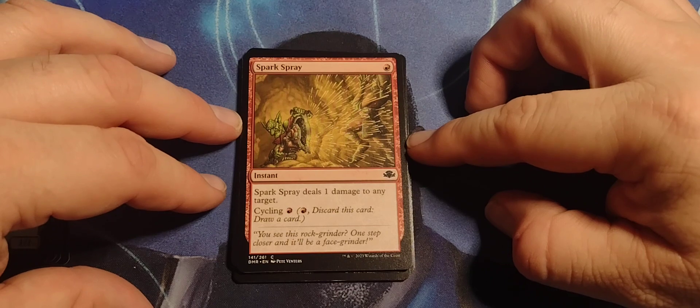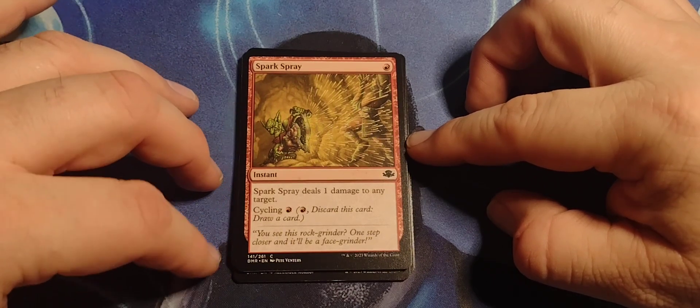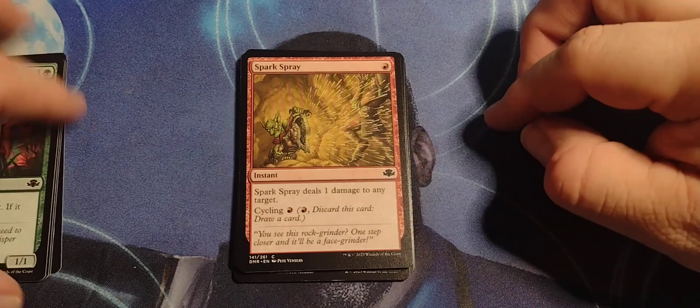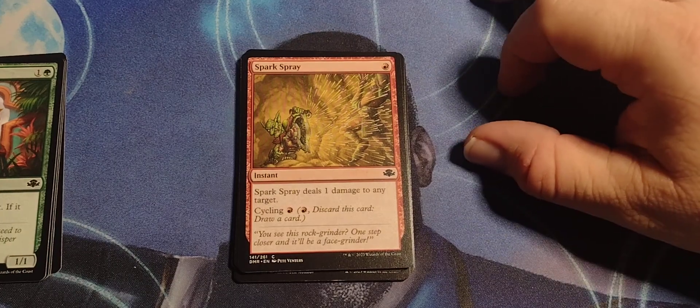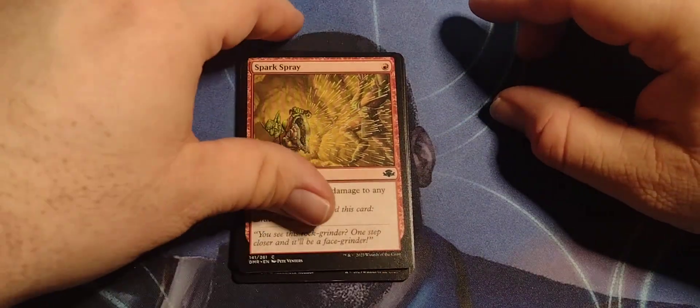Spark Spray — the artwork looks familiar, but not the artist I thought of. Single red instant: Spark Spray deals one damage to any target. Cycle for one — pay one red, discard the card, draw a card.